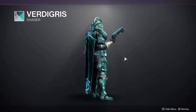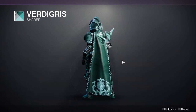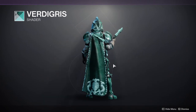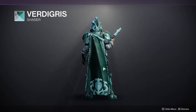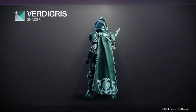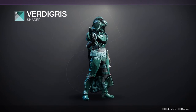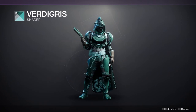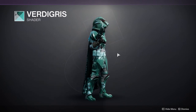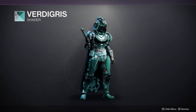Vertigris, which is a really good green shader from Season of the Drifter. I like this just because of the contrast between the really rich green-blue with the very light green-blue. I actually do like this combination a lot, and it also gives you a very dark copper if my eyes aren't wrong.